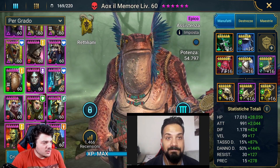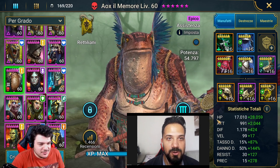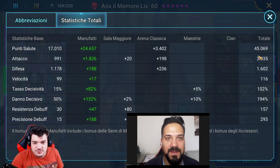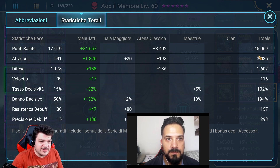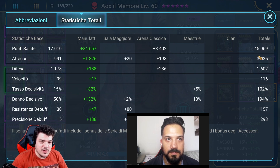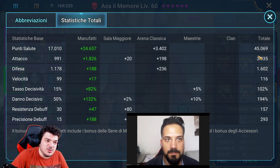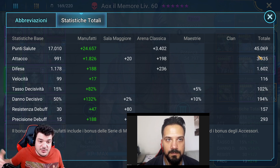Ed eccolo qui in tutto il suo ranesco splendore — una rana, un rospone. Allora: 45.000 HP, perfetti — sono circa 2.000 in più rispetto a quelli di Guardatormenti. Non vogliamo niente di più rispetto a quanto indicato, perché comunque lui dovrà trovarsi molto presto con meno HP in proporzione rispetto a tutto il resto del team. Significa che se gliene diamo troppi non prenderà abbastanza danno. Quindi 45.000 va bene.